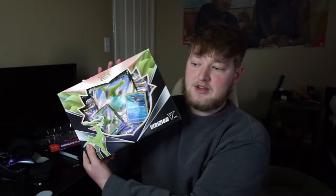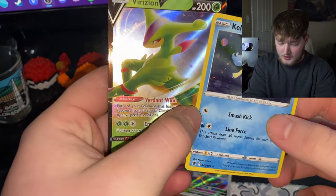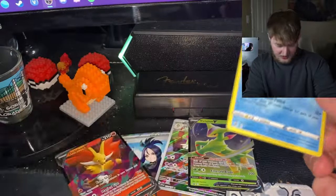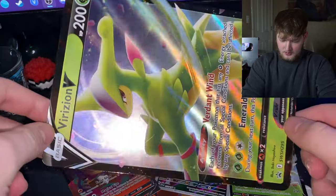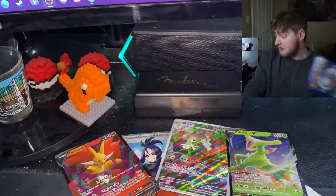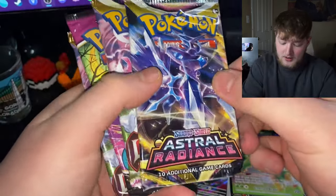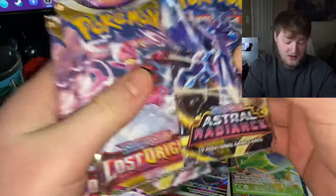We got a Delfox V — nothing crazy, but three for four in this Annihilate box. That's pretty dang good. Let's see if a Brisian V can continue the good luck — three for four, we'll take that. Here are our promo cards: got a Keldeo holo, Brisian V, and an actual full art this time — let's go! There's also a jumbo card in here. The pack selection is all Sword and Shield: Astral Radiance, Lost Origin, Fusion Strike, and another Lost Origin.